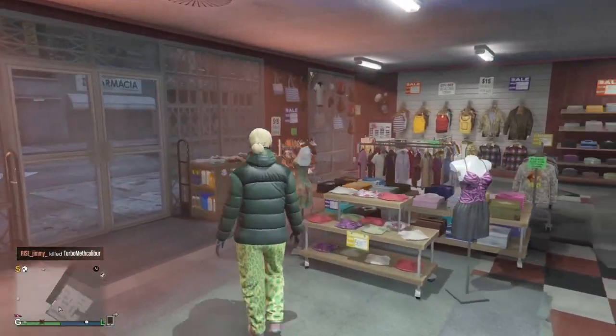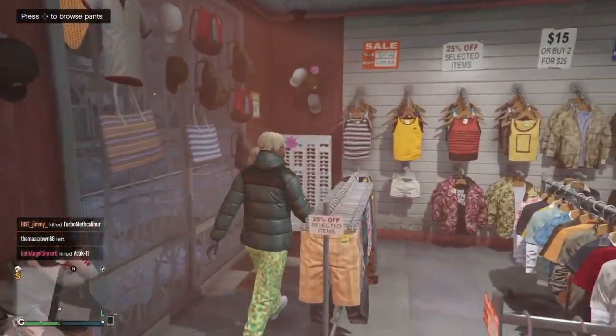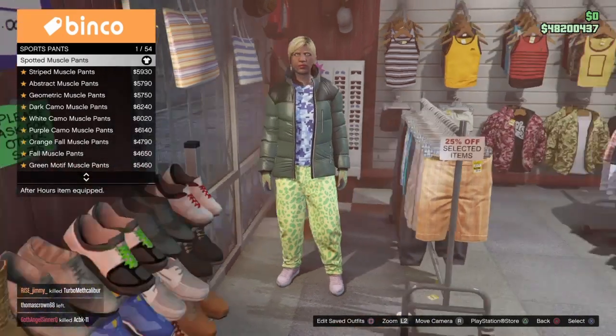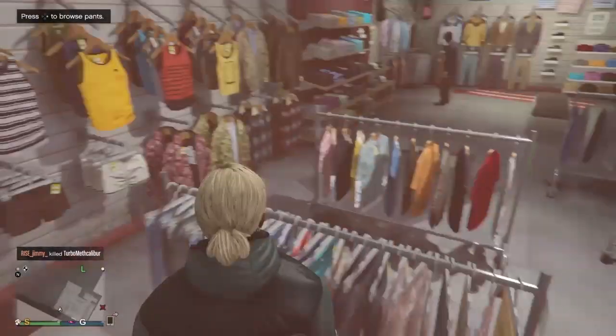Head over to the trousers or pants section and get the sport pants — the spotted muscle pants. These should be the very first option. Make sure you have those equipped as well, then come back out of that tab and head over to the tops section.